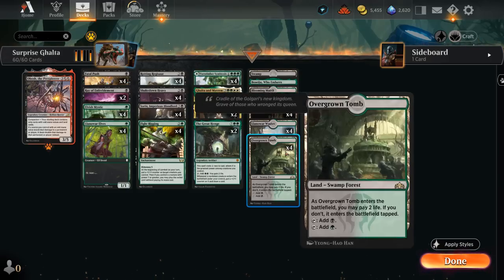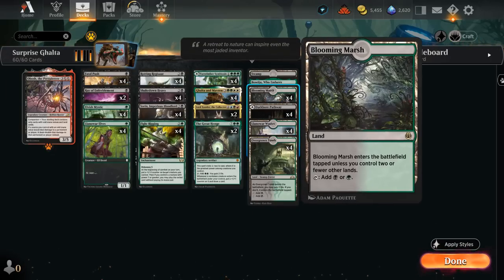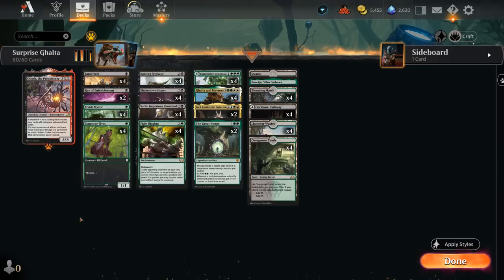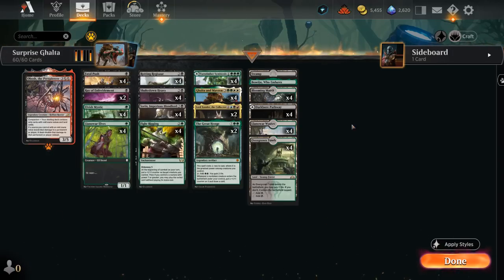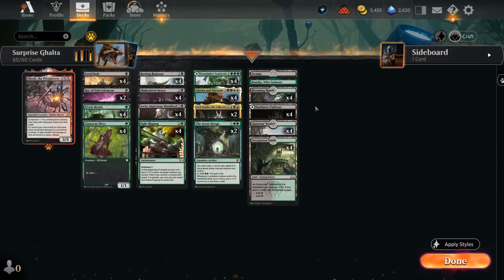The mana base has plenty of black-green dual lands so we can play our early elves and still cast double-black Obosh, which we get to play as companion since we only have odd-costed cards — one-drops, three-drops, and some expensive sevens and nines. Obosh is a 3/5 that doubles our damage output once on the battlefield, which is quite powerful if the game drags out. Boseiju provides an extra channel land for interaction. That's the deck — let's jump into some games.